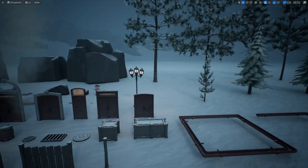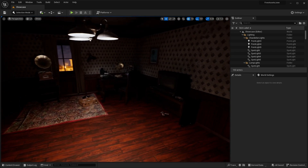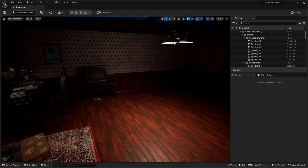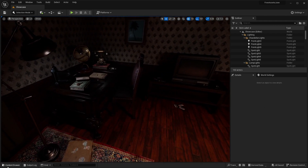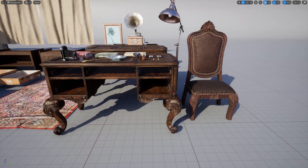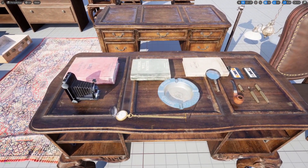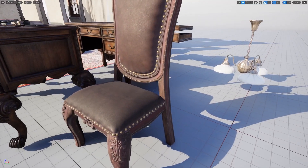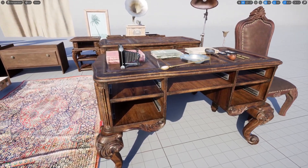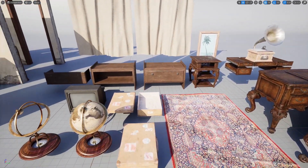The next free asset pack is this Vintage Room pack. This small asset pack includes a tiny level that appears to be from the 1960s. It's very dimly lit, so let's look at the overview level. There's not a lot of assets, but they are very high detailed — for example, a really nice detailed vintage desk with items on it, including a camera. This would be absolutely perfect for some sort of mystery murder game or something of that nature.